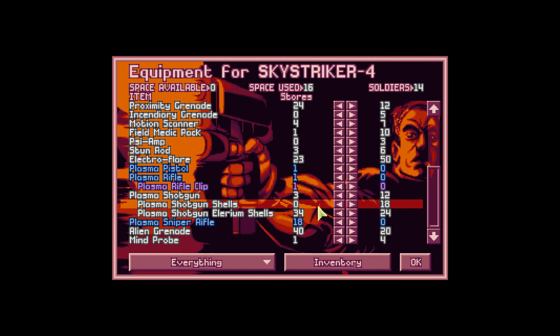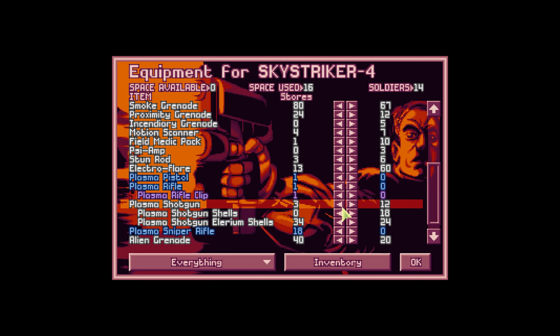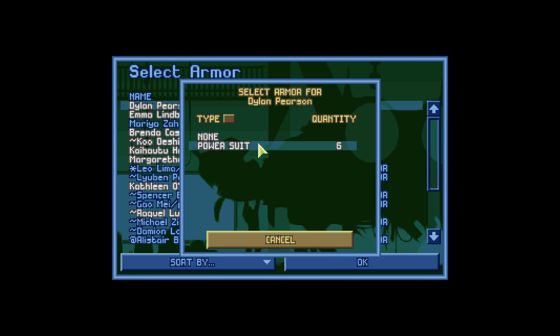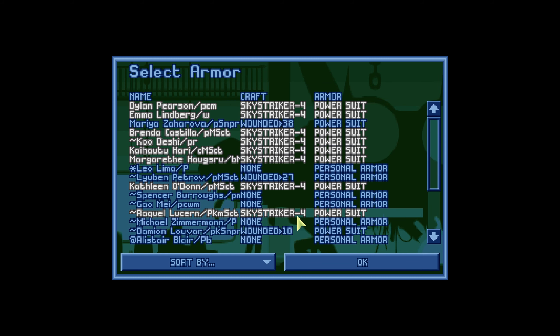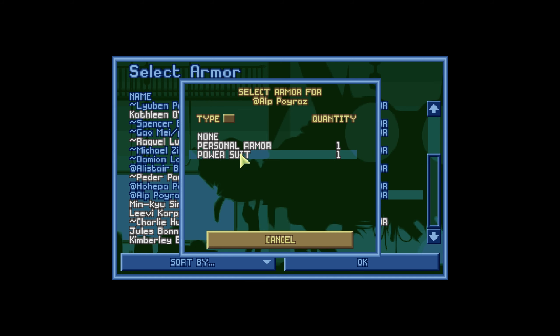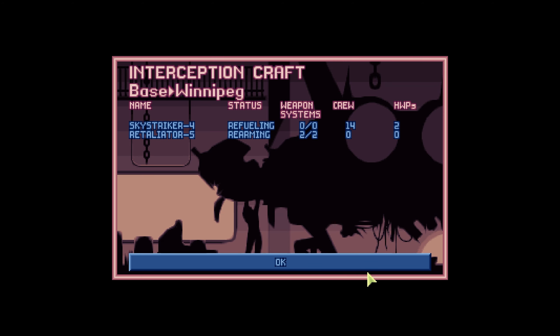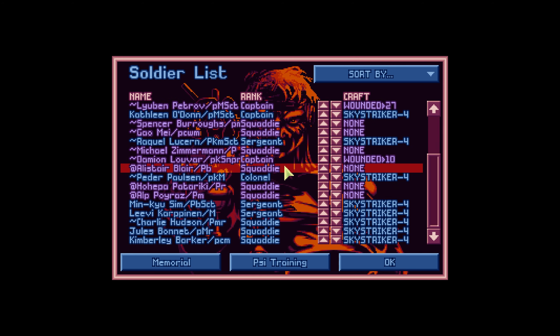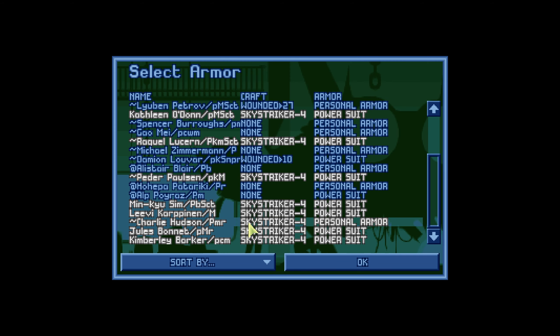Let's check the equipment. We've got enough plasma shotgun rounds to go around, we've got electro flares — enough, should be 60 I think. What's the smoke situation? They're good. I think they're gonna turn around and go right back out the door. Heavy laser sniper — this is a ready to go team. Let's check the armor situation. Power suits all around. I think we're getting to that stage. Dylan and Emma — Leo, Lima, you definitely need a power suit. Let's give the guys that are better personal armor oriented — Dylan and Emma. We'll check them quickly. Squaddies.